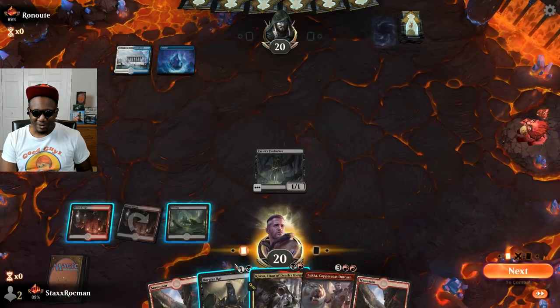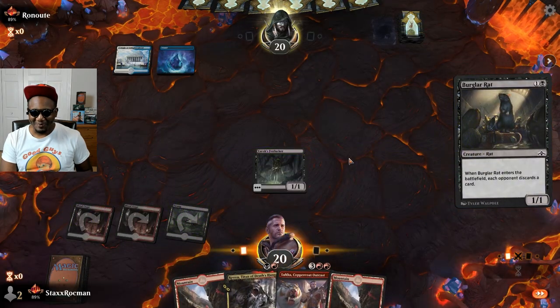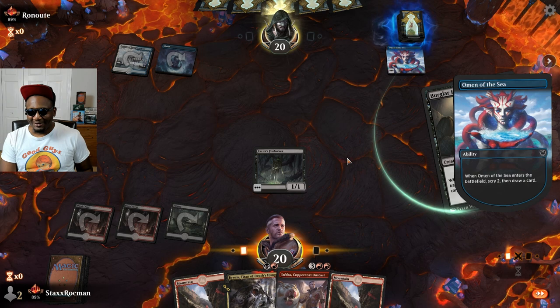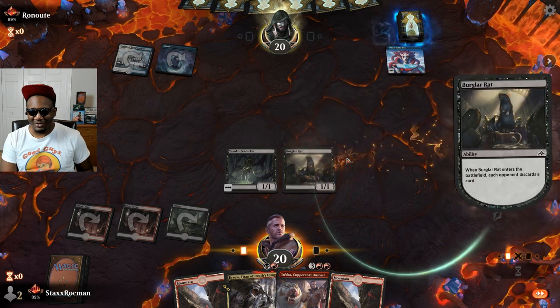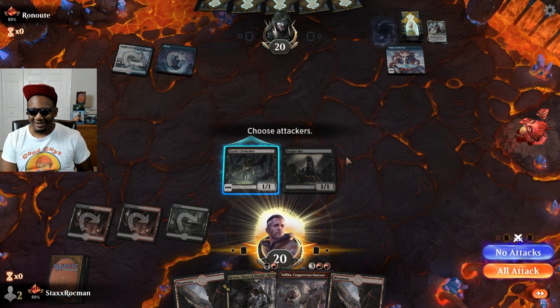Want to counter my rat? Please counter my rat. I love hand disruption so much — it pays no counter, but hand disruption gets around counter magic so well because even if they're countering, I'm still getting the counterspell out of their hand. That's all I really want.